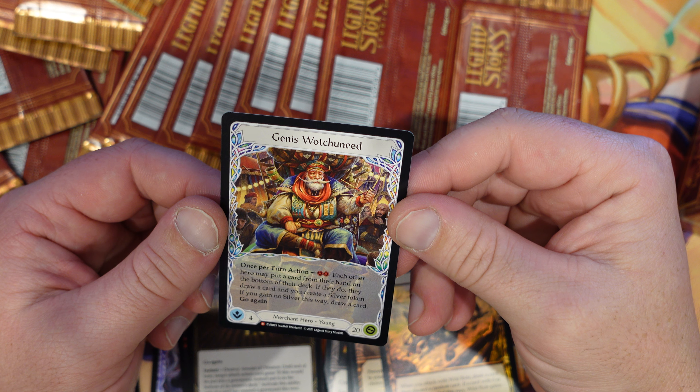Let me have a little read of the Merchant hero because I glossed over this one last time. Once per turn, pay two — for each other hero, you put a card from their hand on the bottom of the deck. If they do, they draw a card and you create a silver token. If you gain no silver this way, draw a card and go again. It's not a bad thing — going to be more PvE or 2v1 or something as a support character. Hopefully we can get him in cold foil next, or just get a fable in cold foil and go — we're done, we don't need to open the rest of those boxes.